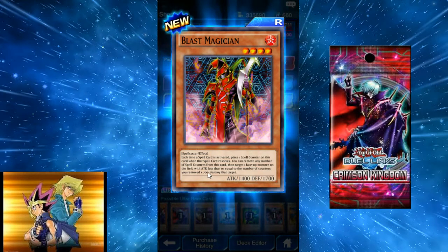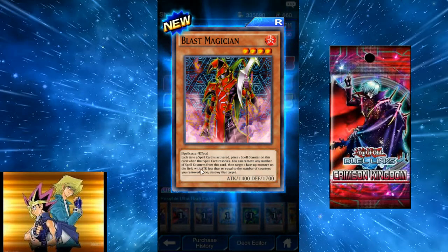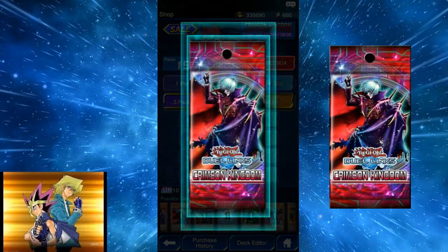Blast Magician: each time a spell card is activated, place one spell counter on it. Then remove any number of spell counters to target and destroy a face-up monster with attack equal to or less than 300 times the number of removed counters. If you do three, you can destroy anything below 2100 attack — actually pretty good.